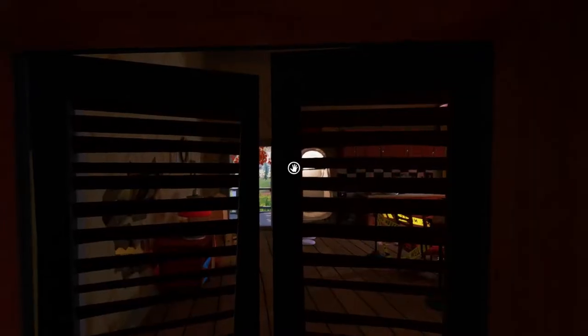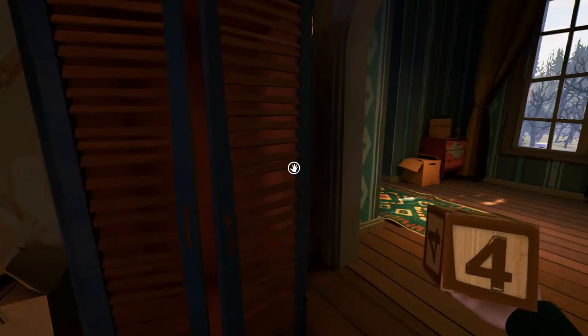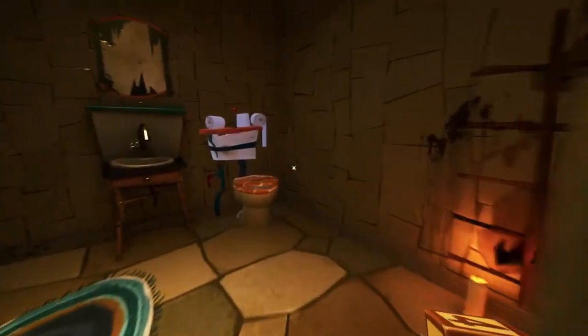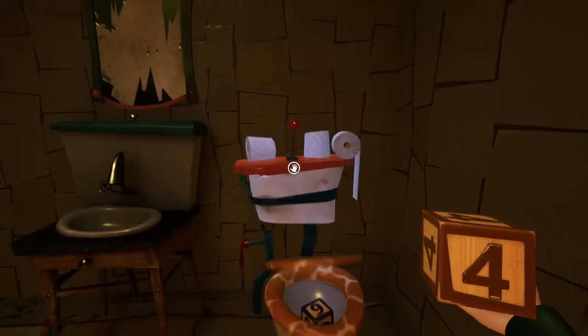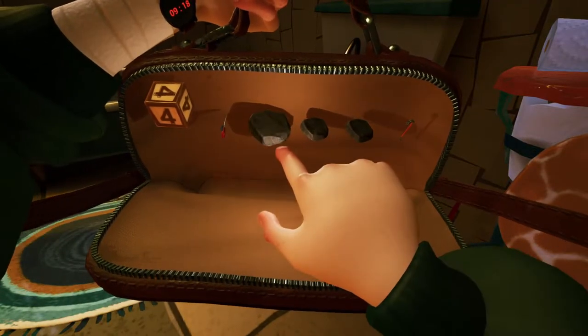What's in your fridge, good sir? A block — of course, because why wouldn't you have a block in your fridge. In the first game you'd hide in here from the neighbor, but this doesn't look very secure — you can see right through it. Okay, so I've got a block that says four. My inventory's full — let's ditch some of these rocks. I don't think I need all these rocks, but I don't want to ditch the scissors.